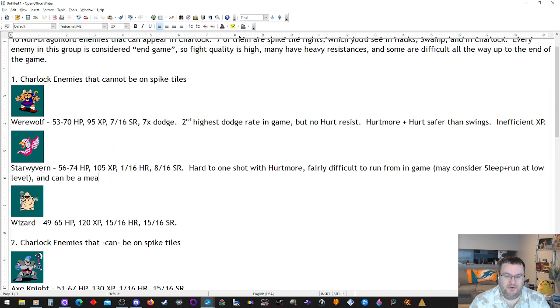It can be a menace in the overworld. All of these enemies kind of have that tendency, but the Star Wyvern, for whatever reason, feels worse. Also fairly inefficient to fight — 105 XP, and when you look at the hit points compared to enemies coming up, hit point total tends to be the most important thing when deciding whether to grind, until you're end game high strength walloping stuff.